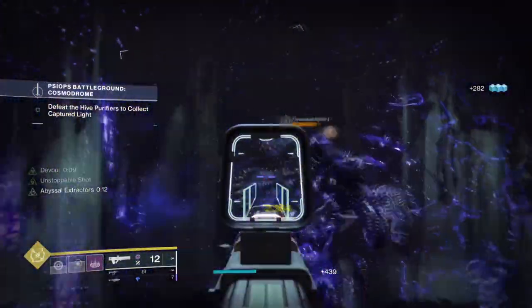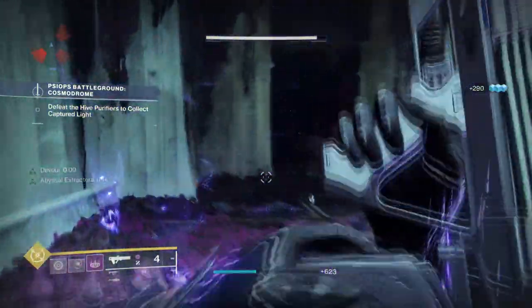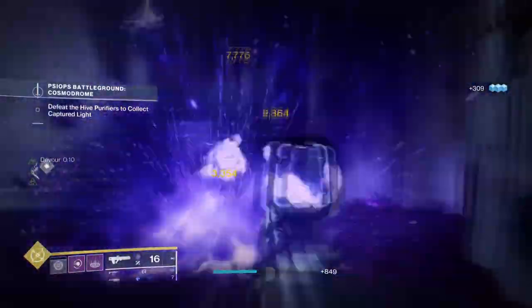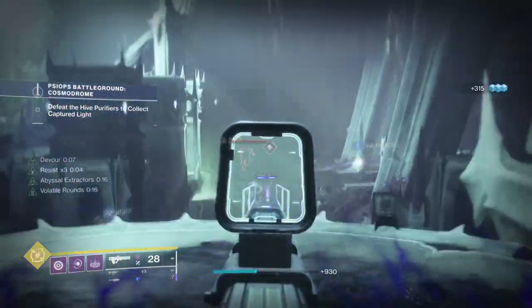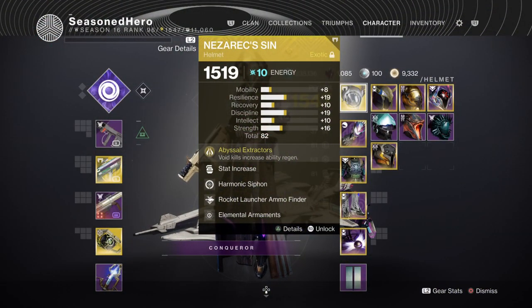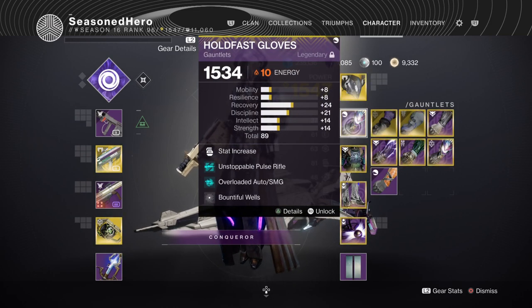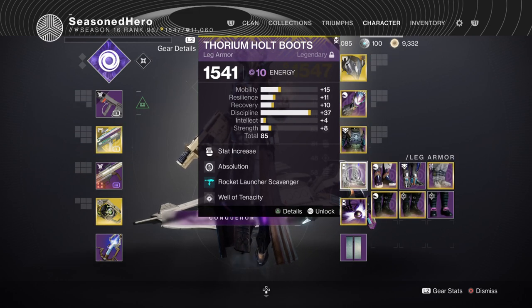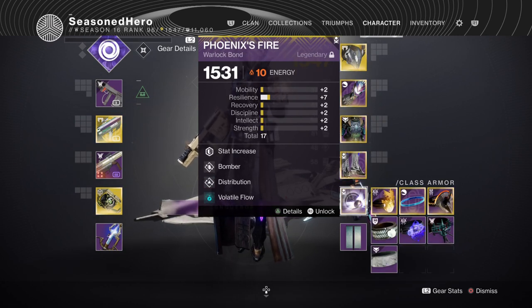That covers stat setup — you should have a rough idea of what to expand on. It's all about looking at what you desire most and the best plan of action. Here is the full mod list simplified: Head — Discipline, Harmonic Siphon, Rocket Launcher Finder, and Elemental Armour. Arms — Discipline and Bountiful Wells. Chest — Discipline, Concussive Dampener, Thermal Resistance Plating, and Elemental Ordnance. Legs — Discipline, Absolution, Rocket Launcher Scavenger, and Well of Tenacity. Bond — Minor Resilience, Bomber, Distribution, and Volatile Flow.